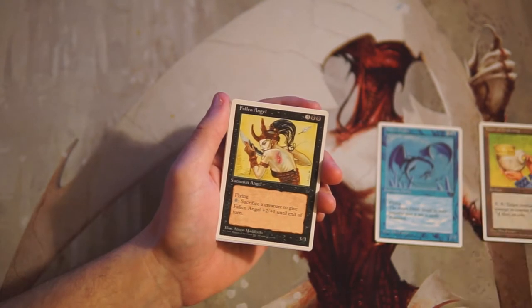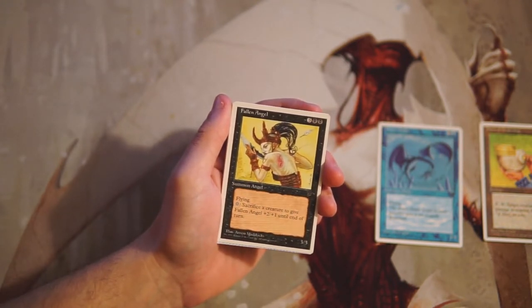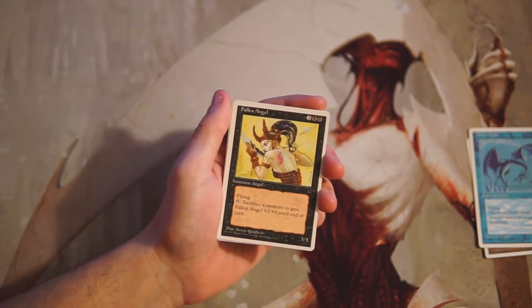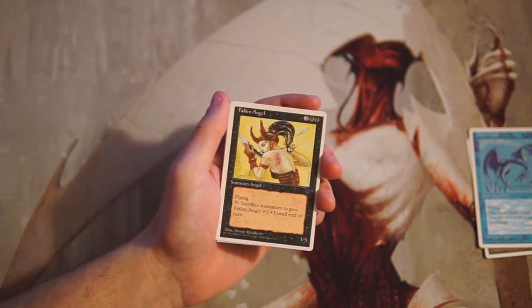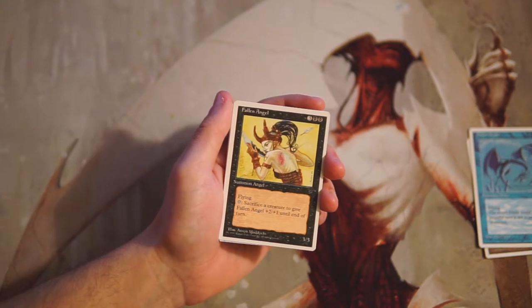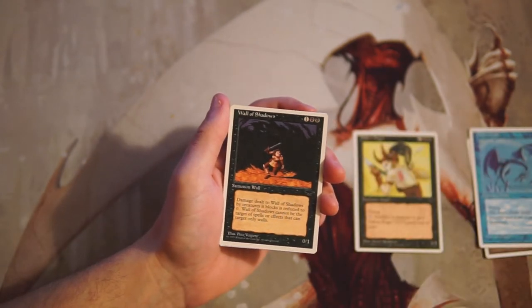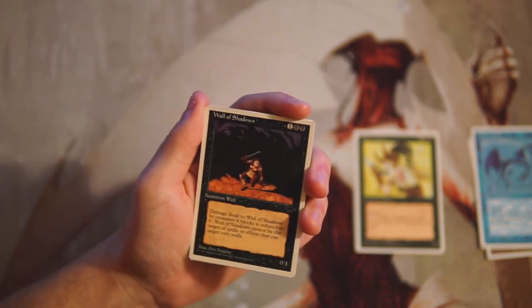Fallen Angel — this might actually be the rare. Three and two black for a 3/3 flyer. You can pay zero and sacrifice a creature to give Fallen Angel +2/+1 until end of turn. This is definitely the pick. It's a 3/3 flyer for five, not amazing but not bad, and being able to sacrifice a creature for a huge buff is really powerful. You can do it in the middle of combat, it's a zero mana effect — I really like Fallen Angel a lot.